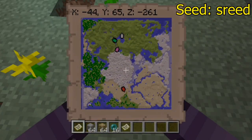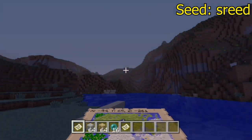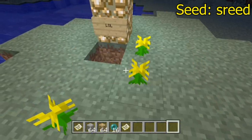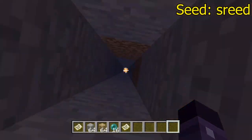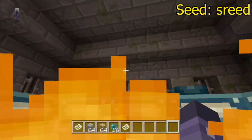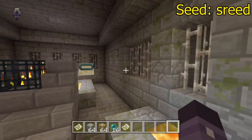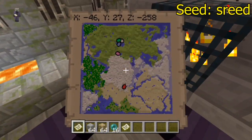You gotta be careful if you're planning on survival because there are a bunch of creatures that'll wind up killing you. This is actually where the Stronghold's at — it's actually in the middle of all the mountains, which is a kinda cool location. There are your coordinates right there, but you might not want to dig straight down because you will fall into lava and you'll probably rage. Definitely might want to dig a couple spots to the left or right.